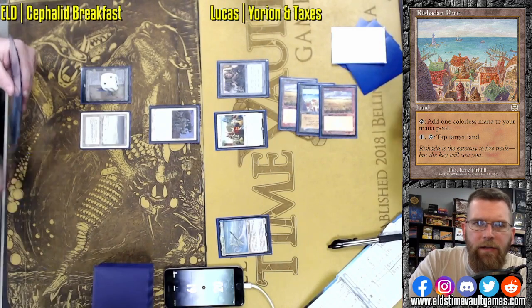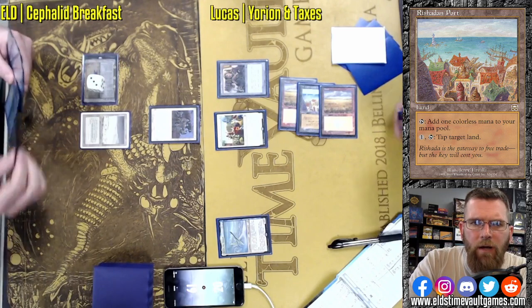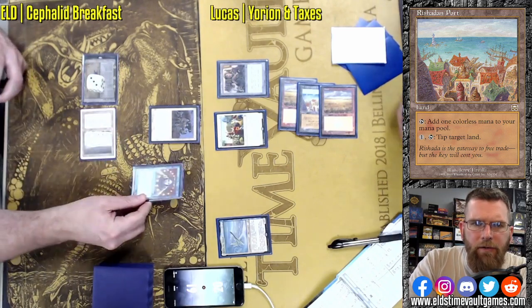So Breakfast is going to want to make sure that it has extra mana sources in this matchup. Versus control decks that don't run Wasteland, you are using your Brainstorms and Ponders to make sure everything that you draw is either combo or interaction.